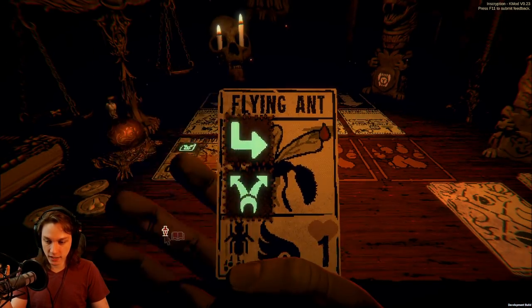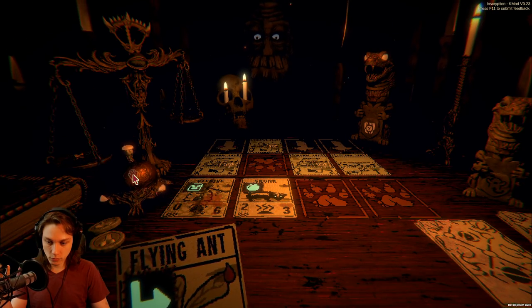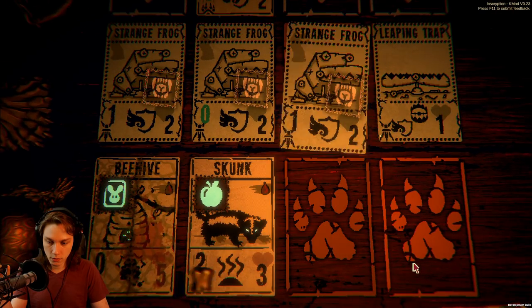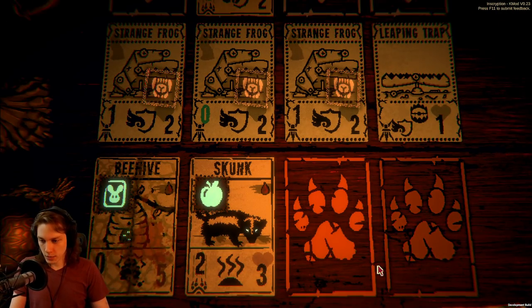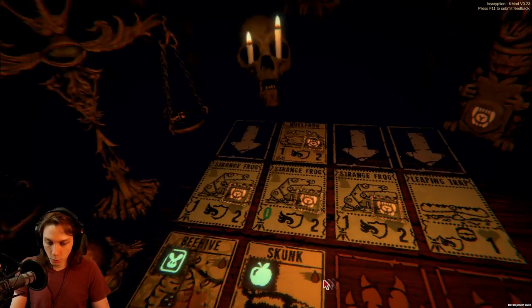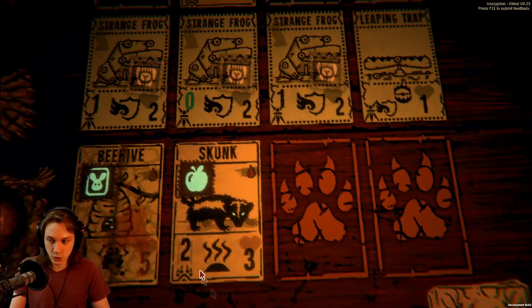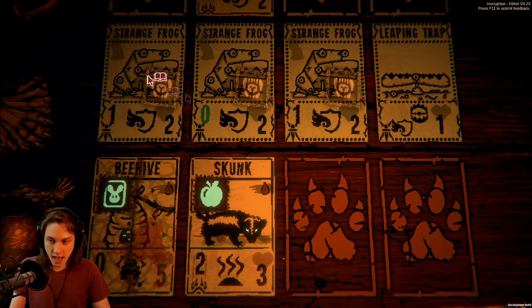The beehive is perfectly positioned to get me everything I need for this entire fight — it's quite adorable, it's remarkable, it's lovely, it's good. I think I'm happy starting to lose the skunk. Let's think about this for a second. We get one more bee — our skunk pushes damage against the strange frog, strange frog spawns the leaping trap, the leaping trap doesn't do anything in response.